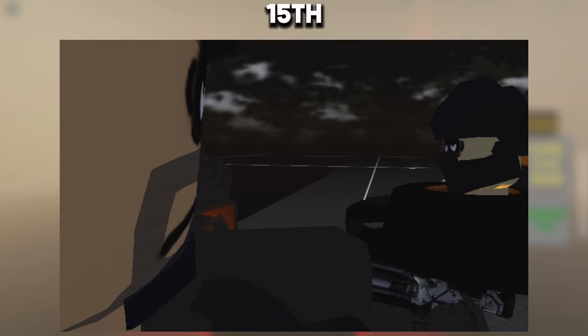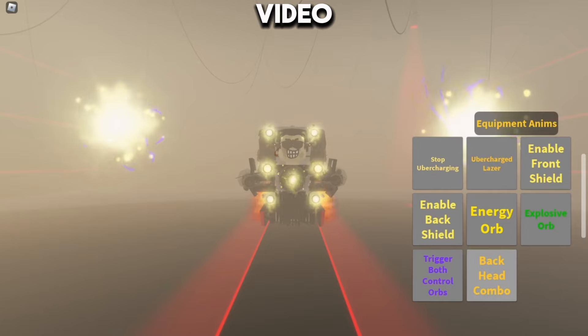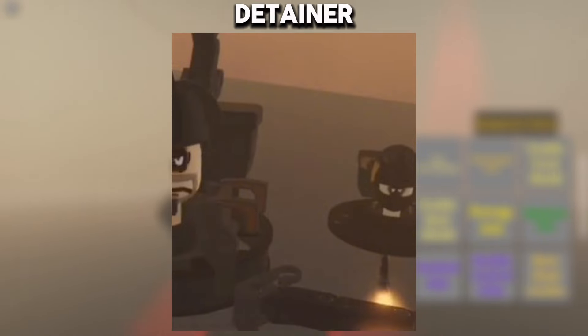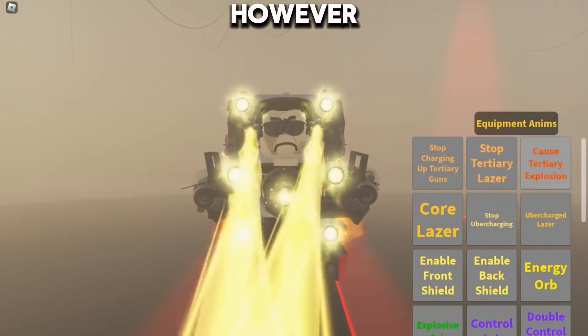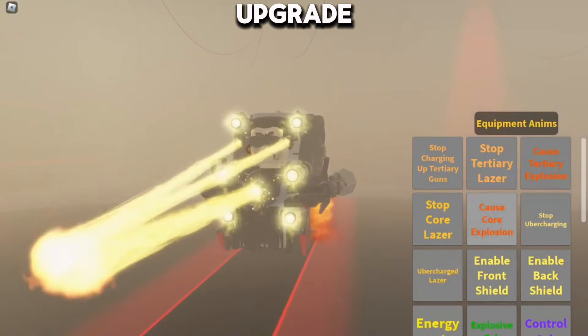Moving on to the fifteenth leak. The fifteenth leaked frame, which was a video, features a fan-made Astro Welder warping into the scene. His gravitational gun is seen grabbing an Astro claw arm for the Detainer Astro Toilet. The video quickly ends right after the Detainer Astro looks at him. However, this will be a fan animation where he will get an upgrade, which is cool.